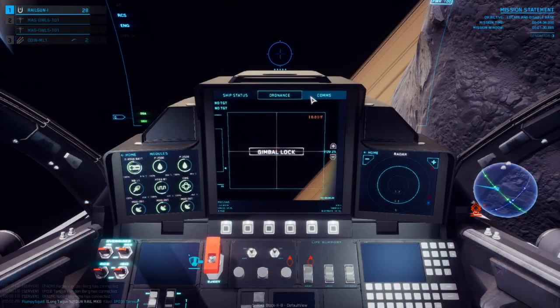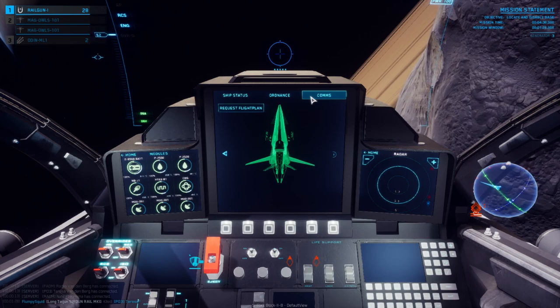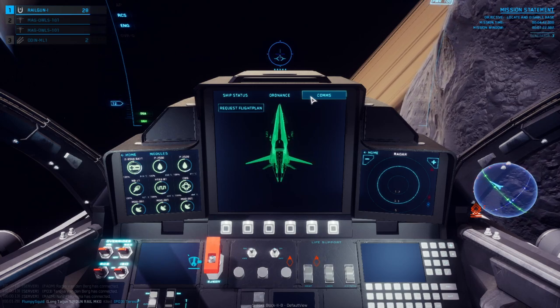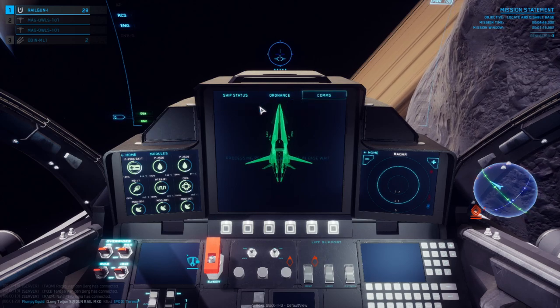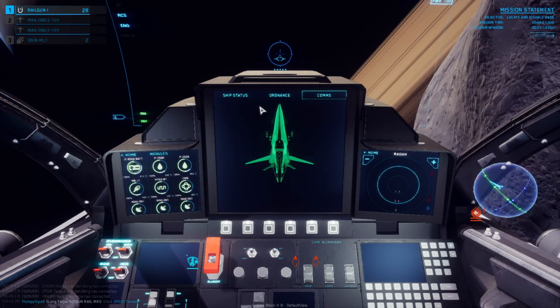The Comms tab is meant as a way for you to request a specific flight path to travel when needing some guidance. This is meant to be an automatic pilot function, similar to double tapping the space bar and performing a flip and burn, and is planned to have more functionality such as matching ship speed and docking with stations in future iterations.